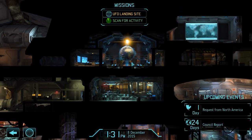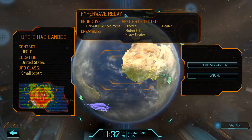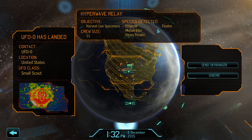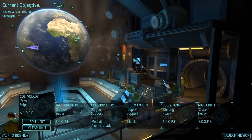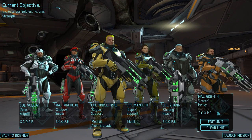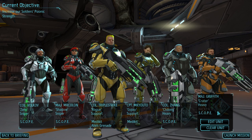Hi everyone, welcome back to some more XCOM. We have a UFO landing set aside from last time. We got Ethereal, Montana Elite, Heavy Floater, and Floater. We haven't seen floaters in a while. On this mission we are bringing on our newest member, Major Griffith.